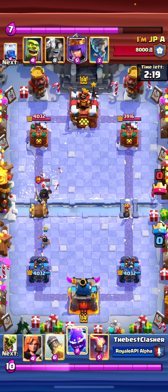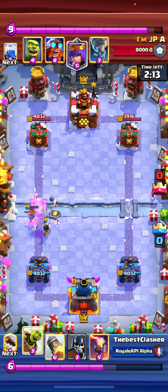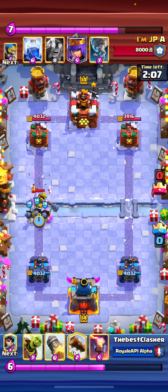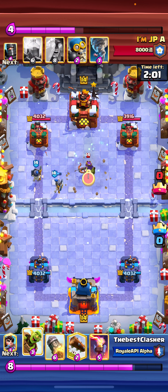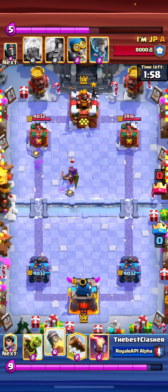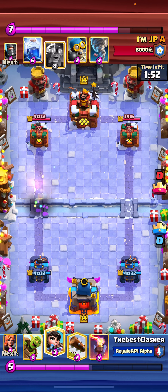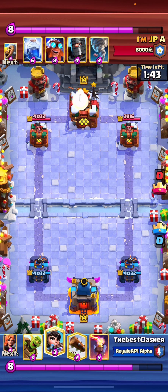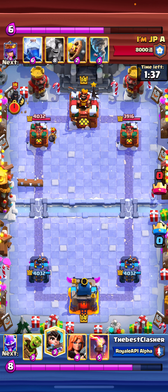He actually played a Barbro there, which is really bad for him. I tried to protect my princess but it kind of failed — almost worked, but fine. Now I basically knew what he was playing, because there's only one deck that has Barbro, Dark Prince, and Golem Cage — and that's E-Giant. The rocket put us down in elixir. There's the bomber, and I'm just going to log it. You always want to log the bomber because it's a neutral trade and you know how to deal with it.